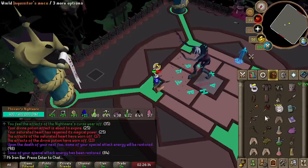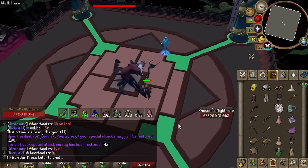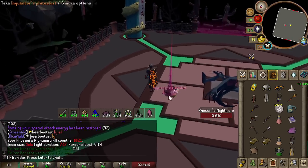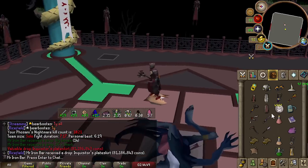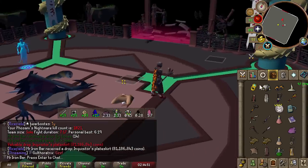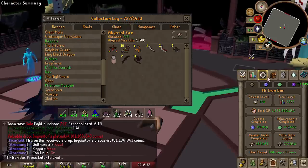That was pretty unlucky — my character was just running around like an idiot. Oh, Inquisitor Plateskirt — it's not the orb. Damn. I was really hoping we got an orb.